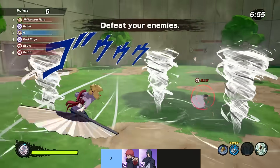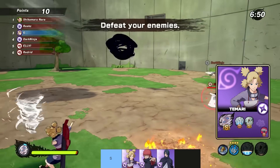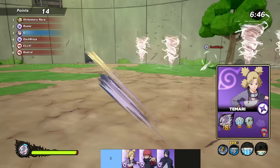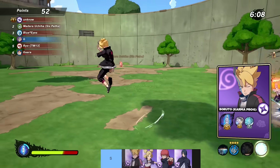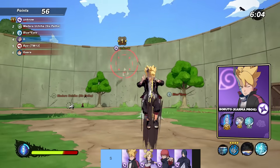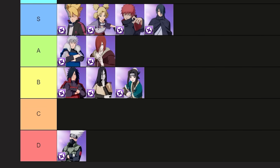The second best range type DLC is Temari. Not a single bad jutsu on her — in fact two of my favorites for range types belong to her — plus she has a weapon for defense types with a unique feature of throwing projectiles. But the number one range type DLC has to be Karma Progression Boruto, and that's without any bonus points. Just pure god-tier jutsu. Period. That's all this guy needed. And that gives us the tier list for range types.